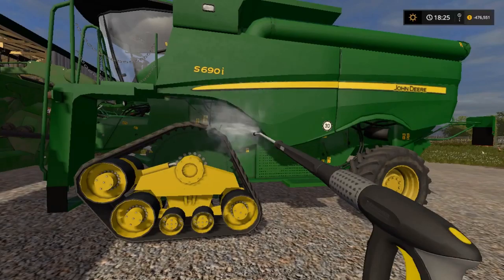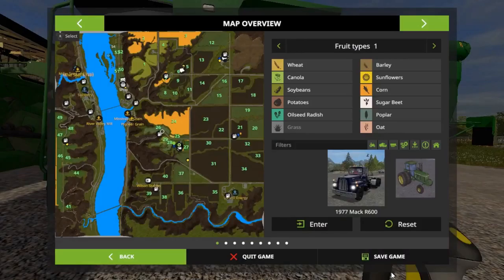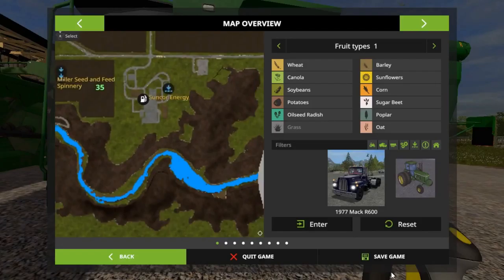We need money. As you can see, we're $476 in the hole. Let's go to our map here. I was talking about this great demand down here — it's Suncor Energy, and they are needing corn.